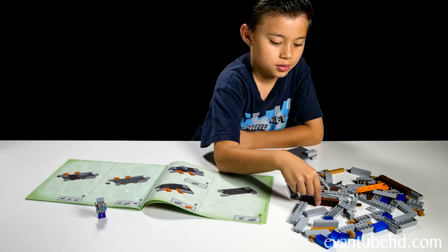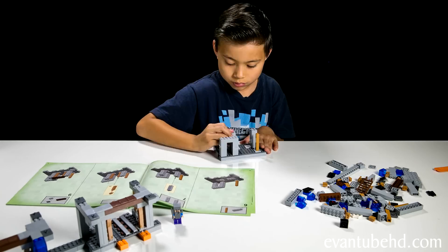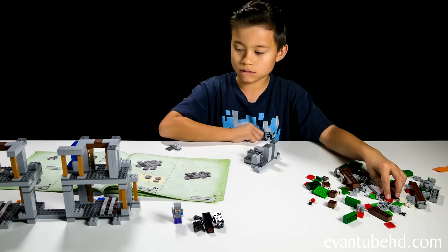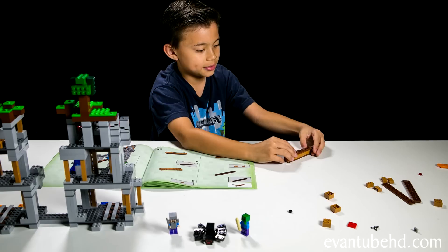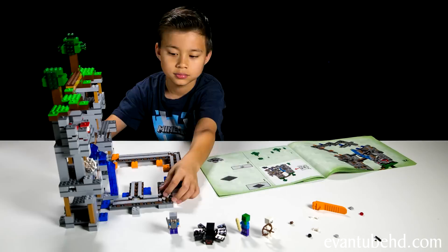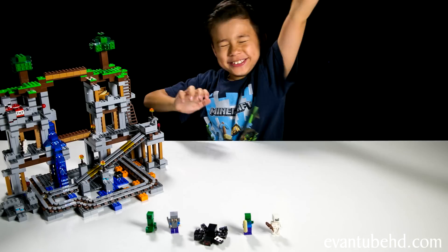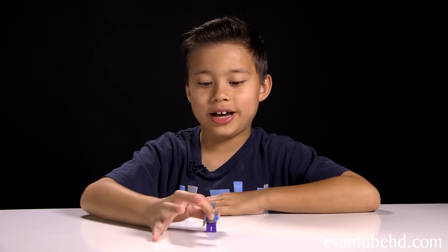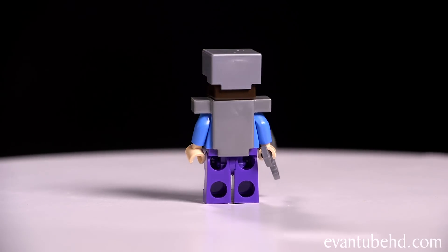Time lapse time. Okay, so here's the completed The Mine. Let's start off with the minifigures. First up, we have Steve in Iron Armor. He has the same body as the Steve I showed you last time. He has an iron helmet and chest plate, which are removable.